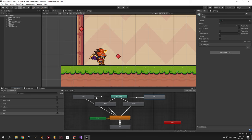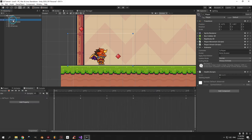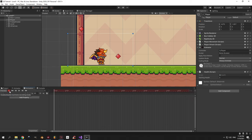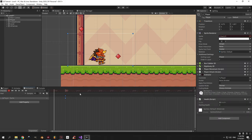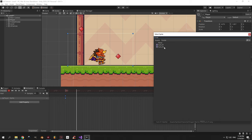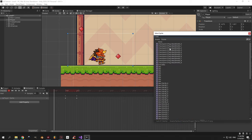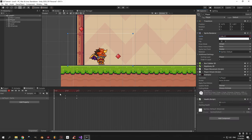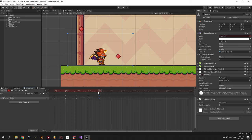Make sure these two animations are not looping by double clicking them and disabling loop time. Select the player, open the hurt animation, press the red record button and choose the sprite renderer sprite property. For the first frame use hurt01 and move it to 5 milliseconds. Position the second frame at 10 milliseconds with hurt02. Go back to 0 milliseconds and set idle01 as the sprite there — this extra frame helps players see the transition from idle to hurt. Add a fourth frame at 15 milliseconds with hurt01 and a final frame at 20 milliseconds with idle01, giving an animation that shows the dragon going from idle to hurt and recovering.